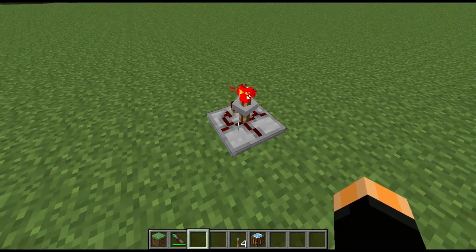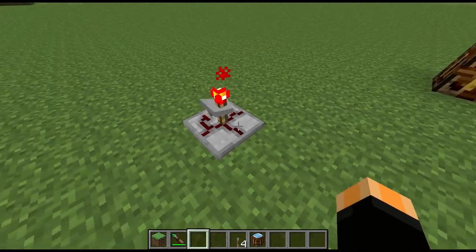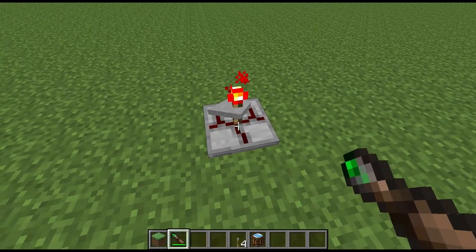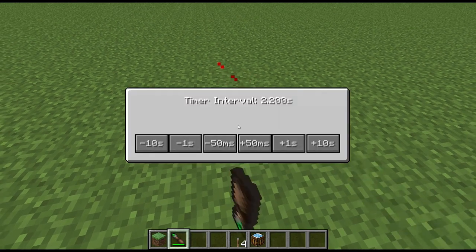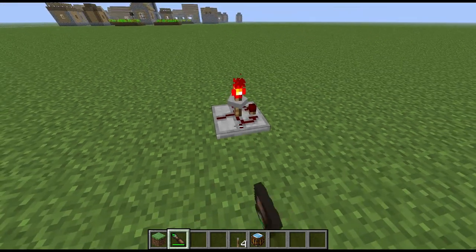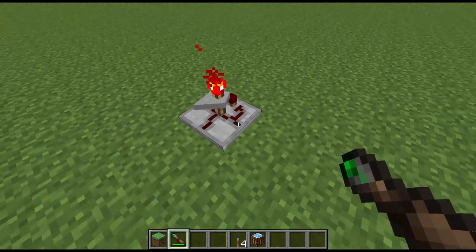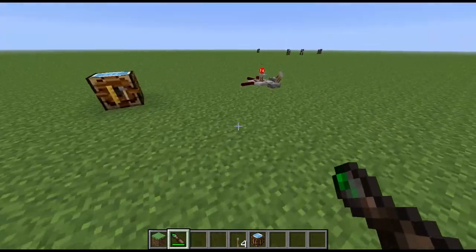Or break a block, for instance. These find themselves extremely useful right from very early on through to late game. If you take a screwdriver to it, you can turn it around with a right-click. If you shift right-click, you actually open up that interface again; otherwise, right-click will rotate it.